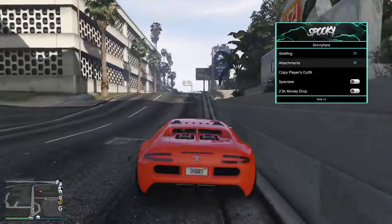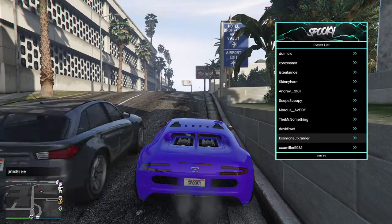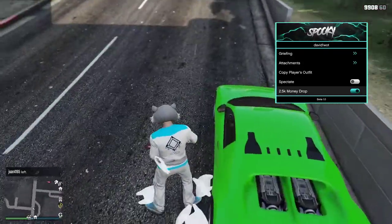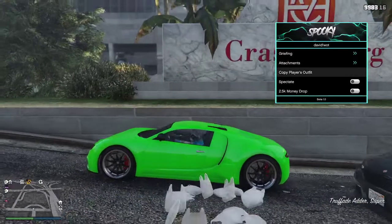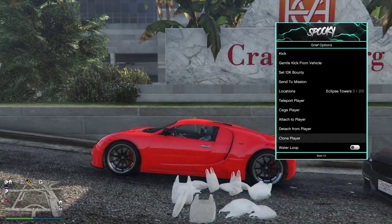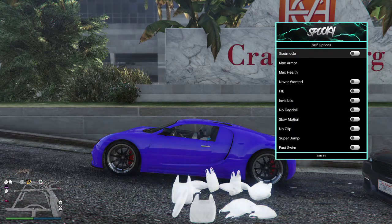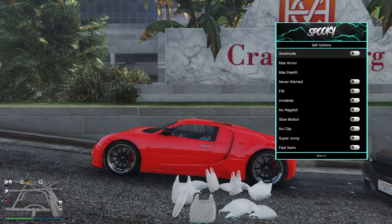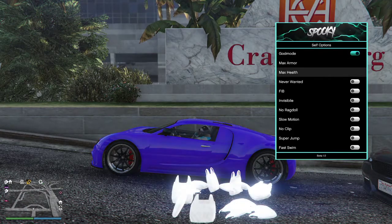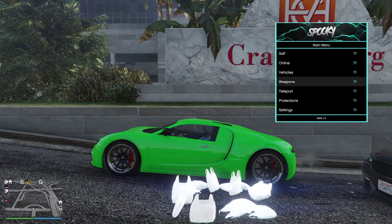In Online Options you can drop money — tested on myself and it works. You can spectate, copy a player's outfit, attach objects, and there's griefing options with everything you need. You can also spoof your name. Under Self Options: god mode, max armor, max health, and never wanted. Everything you need — for a $13 menu you really can't complain.